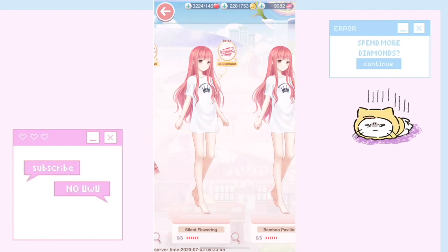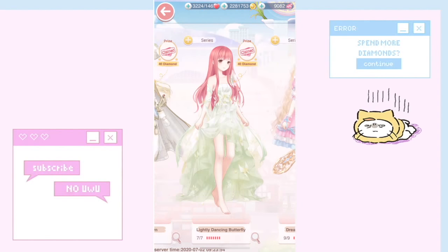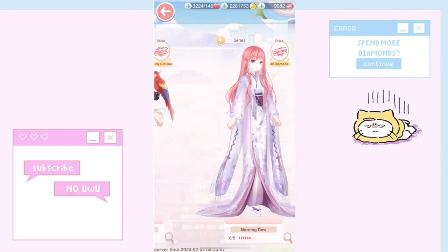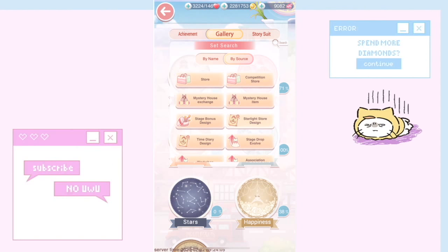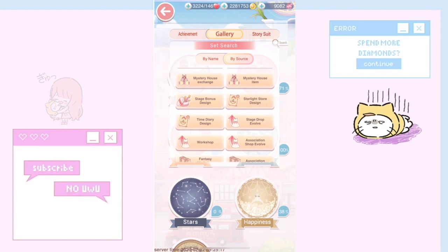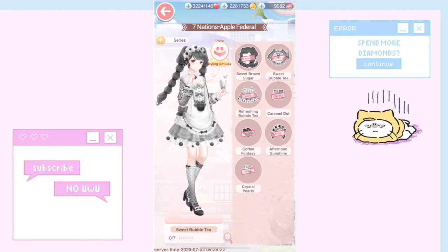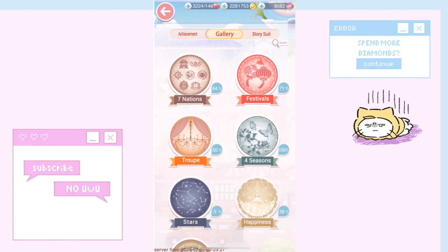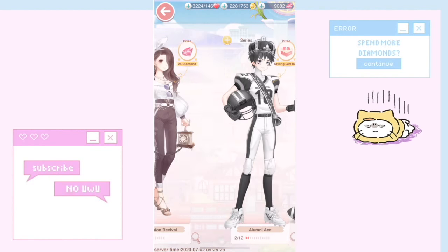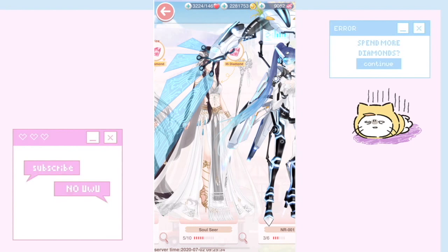These evolve suits take a little time but are the easiest with the biggest rewards. Another category I really like is 'starlight store design' — it helps me organize and zone in on outfits I can actually make right now, rather than going through kingdoms one by one wondering if something is craftable. A-plus tip, love it.